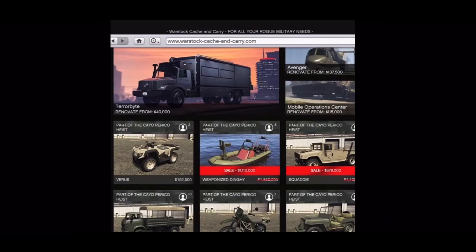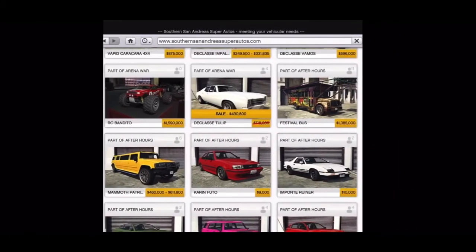On Warstock, we have the Weaponized Dinghy for 1.1 million, usually 1.8 million — quite a nice discount. We also have the Squaddy for about 700k, meant to be 1.1 million, so again a decent discount. We also have a discount on the D-class Tulip, now 430k, changed from 719k.